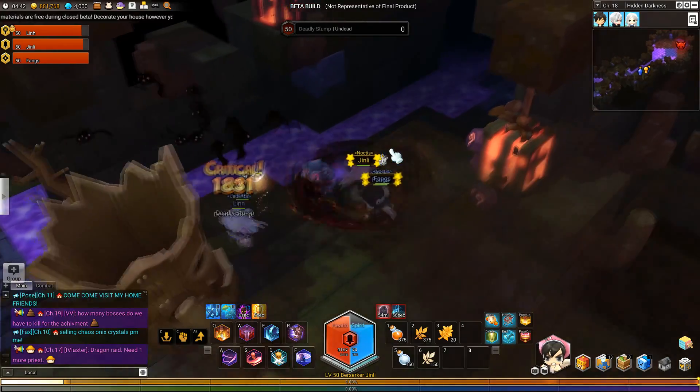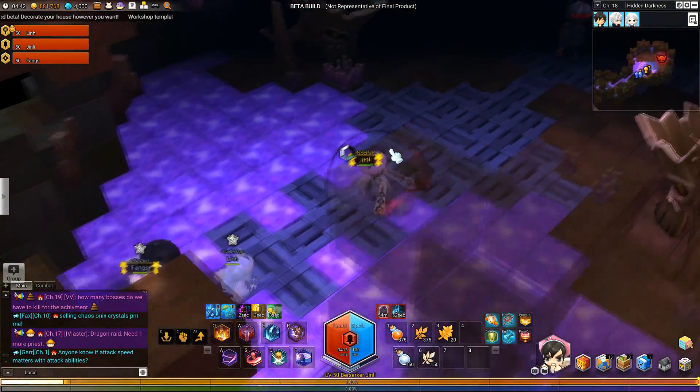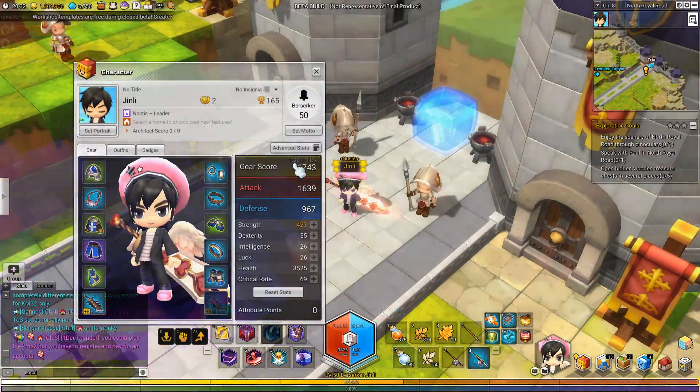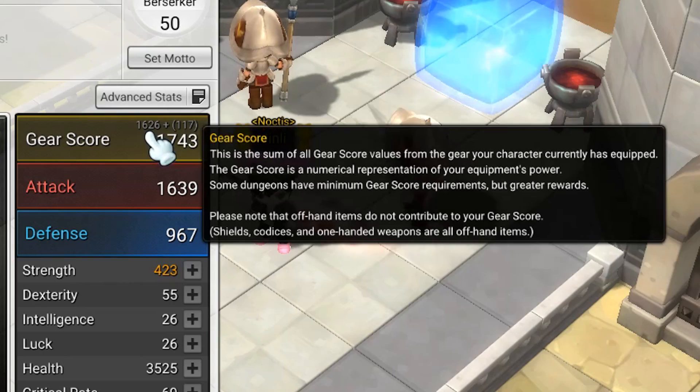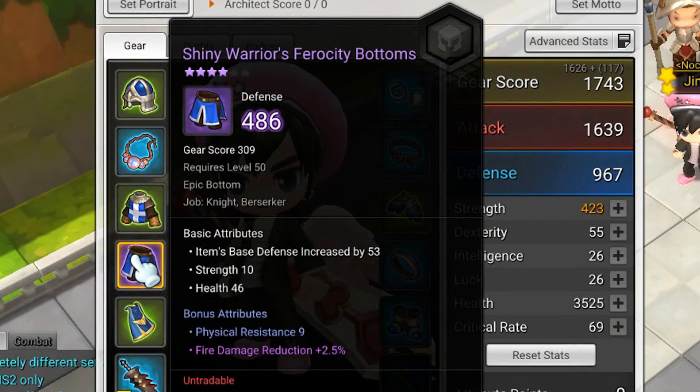In the closed beta, there are 4 dungeons and 1 raid, but obviously there'll be more, and tracking the value of the drops usually stems from its gear score. Gear score is a new feature in MS2 that essentially calculates how important or powerful a piece of equipment is. For example, a 100 gear score piece of equipment is almost infinitely weaker than a 120 gear score item.